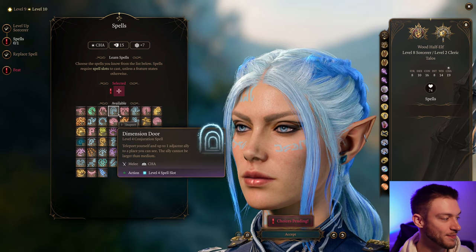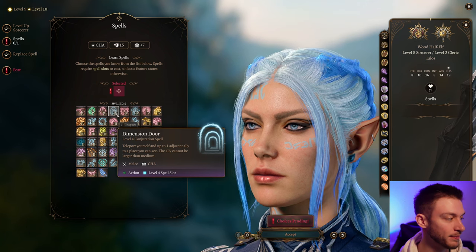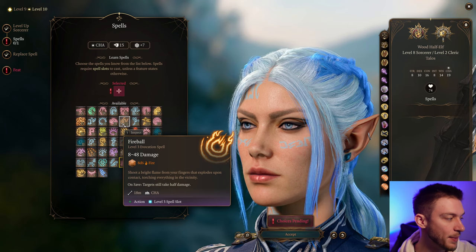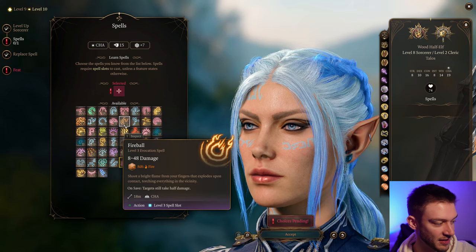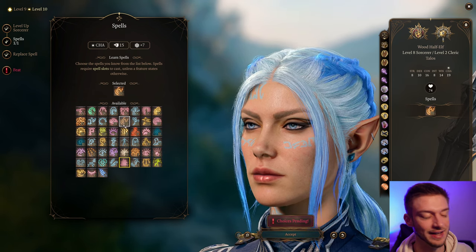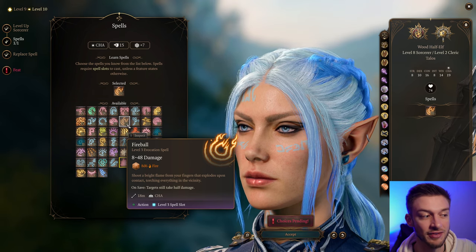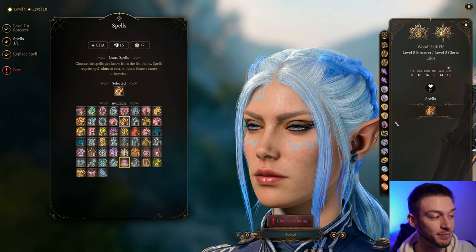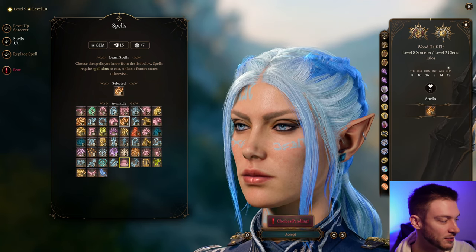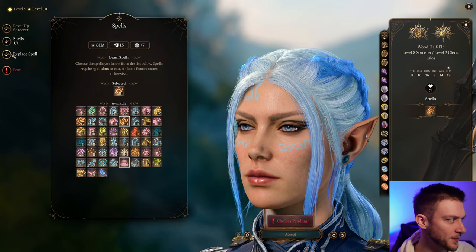For our next spell slot, I like Dimension Door — it takes you and a nearby ally to a place you can see, like Misty Step but with a bonus. You can pop up to high ground and be safe with a teammate. Fireball or Wall of Fire are options too, with Fireball being the better one here. You can also use your Quicken Spell to do Ice Storm and then Fireball and then have another Cleric deal lightning damage. This build actually benefits from having multiple Sorcerers — you can even take one as Draconic for increased defense, making them the tank, since we're Sorcerers that can wear heavy armor.